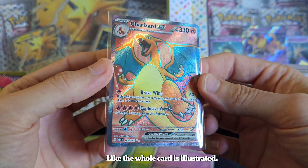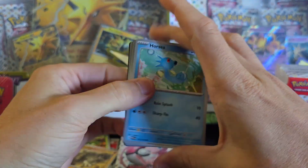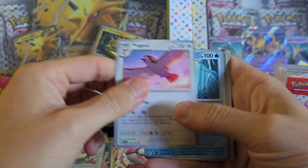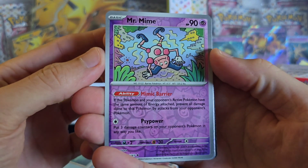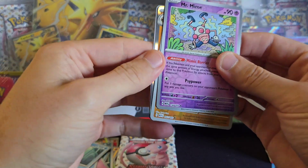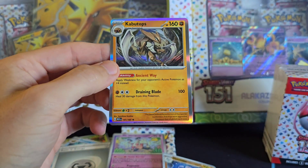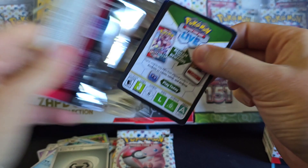That Charizard looks like a full illustration — like the whole card is illustrated. That's just awesome, I love that. We've got Horsea, Nidoran, Abra, Diglett, Polyrath, Pidgeot, Omanite, Mr. Mime — that's a cool one. If you guys use these codes, go right ahead. Basic Energy. Behind the Mime we've got Machoke. We pulled Machamp in our first box. And we've got a Kabutops. I know I'm just butchering these names.